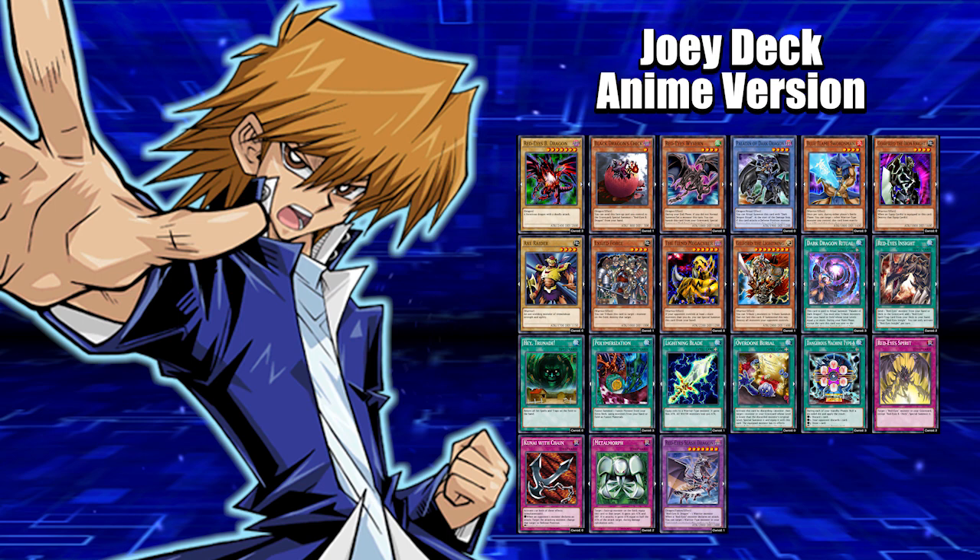Then we got Polymerization, Lightning Blade, and Overdone Burial, which is a proxy for Premature Burial — it's the weaker version. You can activate Overdone Burial, discard a monster, and special summon a monster from your graveyard that's a lower level than the sent monster. So send Red Eyes or Guilford the Lightning to the grave and search out one of your lower-leveled ones to do some shenanigans.